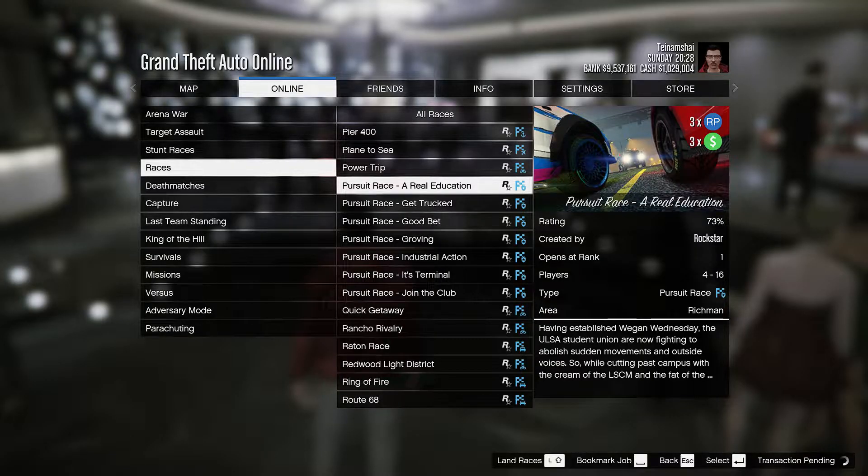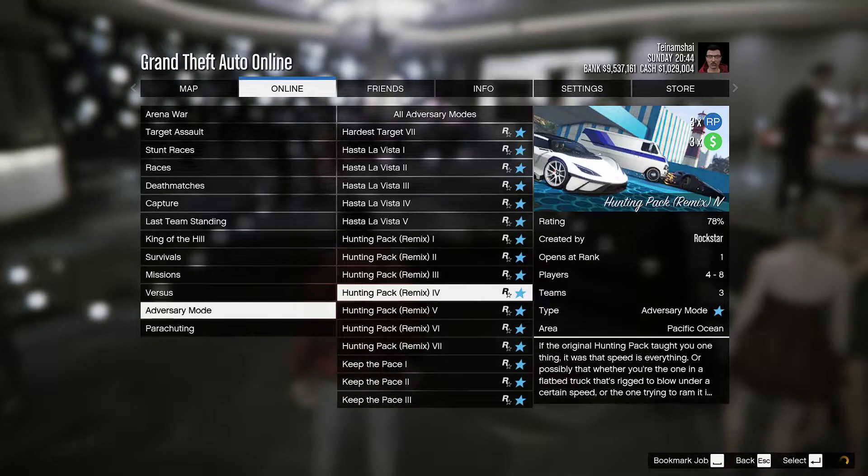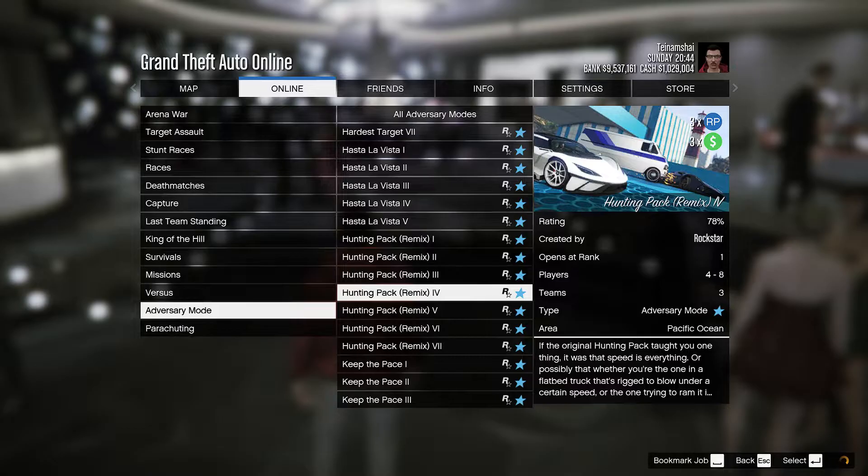For how to make money this week, we have triple money and RP for pursuit races, Madrazo missions, and hunting pack adversary modes. We also have double money and RP for the Pacific Standard job. Those are pretty good options, and I'd try to do at least one of them. That's about it for how to make money this week.